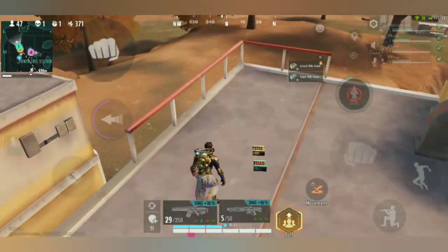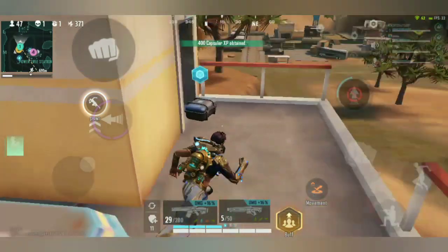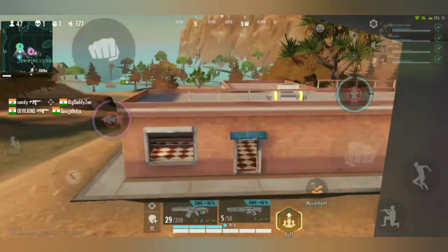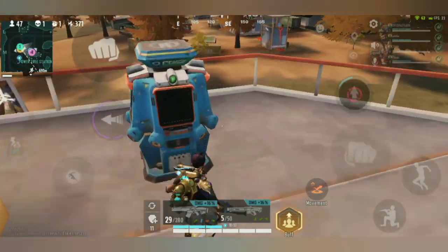So guys, this is a small weed — this is the roof, so this is what we did. Now let's go. Guys, here is a small weed, and as you can see you can jump and smash and hit the enemy with a surprise attack.